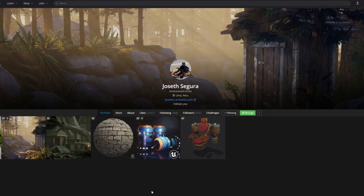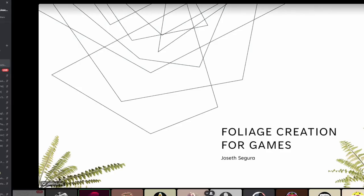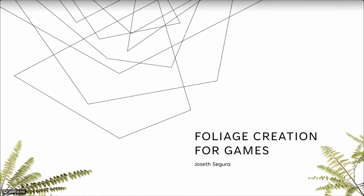Welcome everyone to the second part of our season two of workshops. This evening we have Joseph Segura, an environment artist based in Peru, and the focus for the workshop is going to be an exploration of foliage creation for games. Whenever you're ready, take it away. Hello everyone, it's a pleasure to be here. I'm going to talk to you about the creation process for foliage for games.